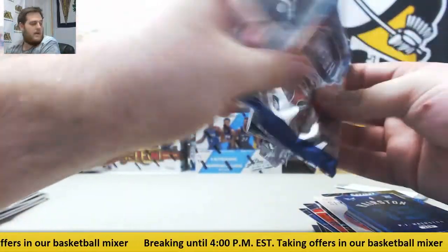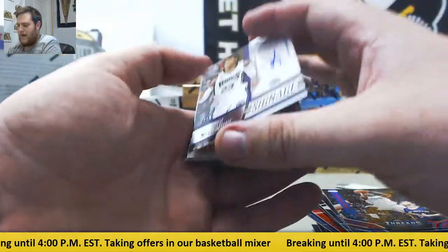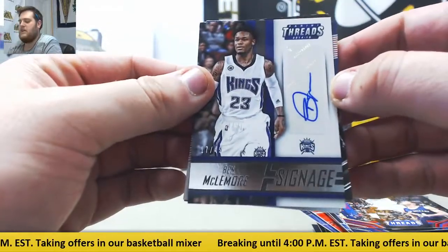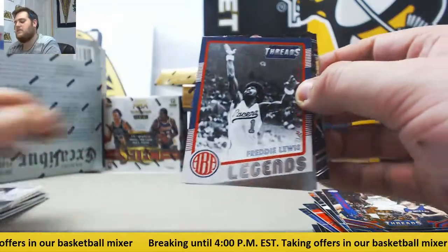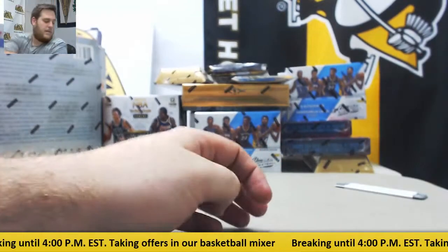Last pack right here. For the Kings, Ben McLemore rookie auto 17 of 49 — Ben McLemore from Kansas. All right, two boxes down. Nice hits coming out of there.